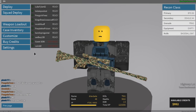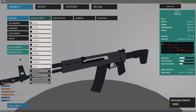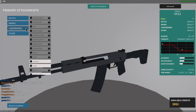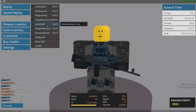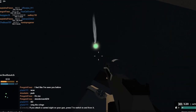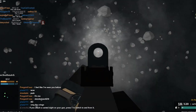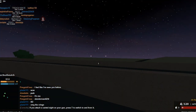Go to the AK-12, or whatever weapon you have, and add any attachment. Then spawn into the game quickly — you can either die or respawn — and you're going to spawn back in.